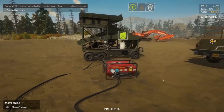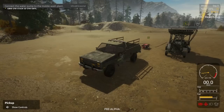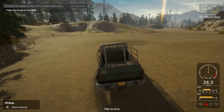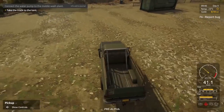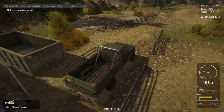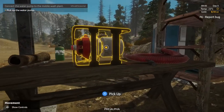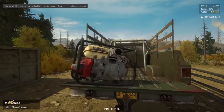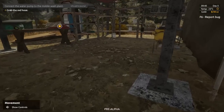Connect the water pump to the mobile wash plant — get in the truck. We've got to hook up our water pump. Take the truck to the tent — back at the shed again. They're going to have us do multiple trips; we could have taken this all in one swing. This is actually quite fun. Pick up the water pump — oh my god, look at that thing.